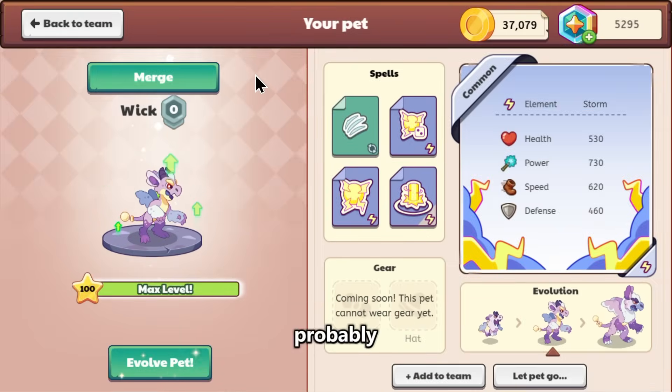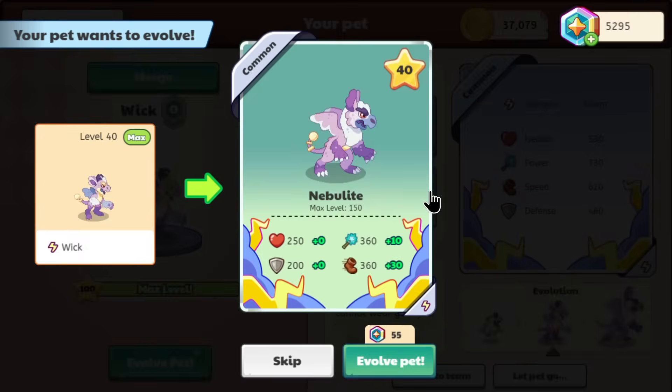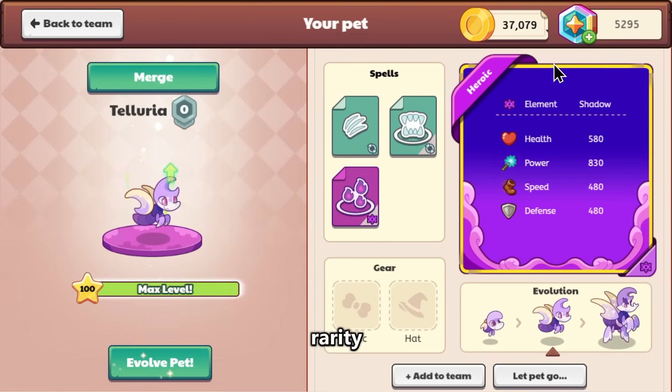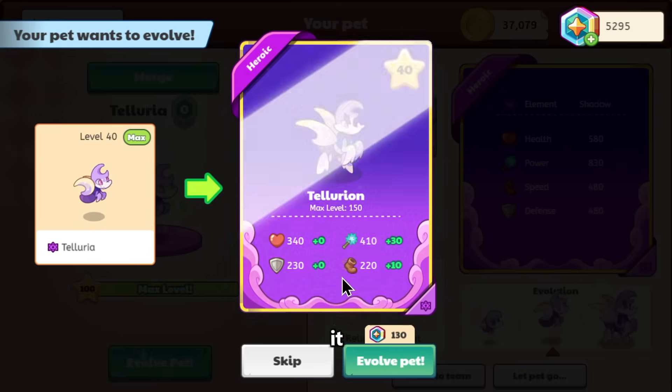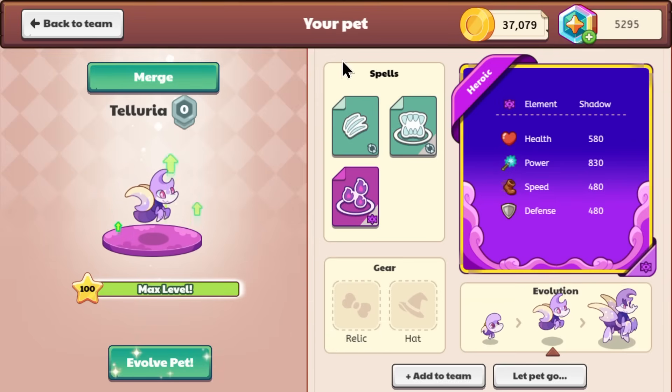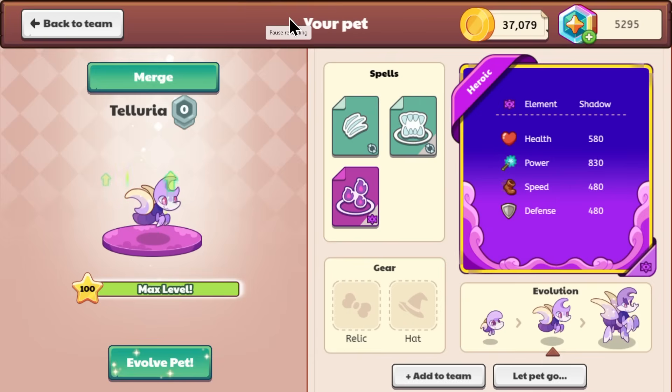Another way to spend Magicoins — probably actually the most used — is by evolving pets. Evolving costs Magicoins, and depending on the rarity, that's what causes the Magicoin price to go up. The rarity of the pet makes the Magicoins cost higher. For example, this is only a common pet so it will only cost 55 Magicoins to evolve it to the max third evolution. But if you look at a pet like Telluria, which is heroic rarity — not the highest but still pretty high — it costs a bit more to evolve: 130 Magicoins. It just depends on the rarity.